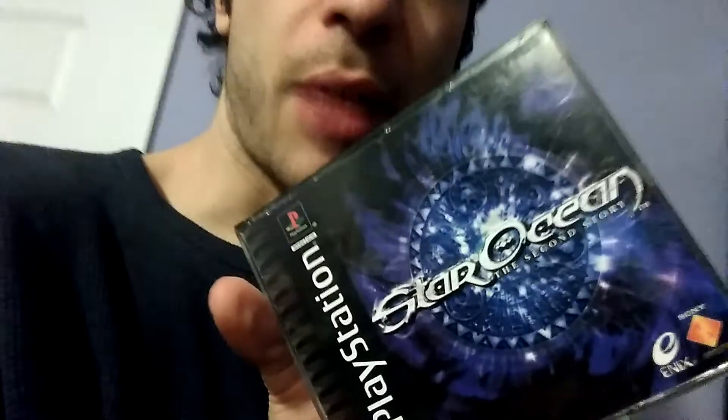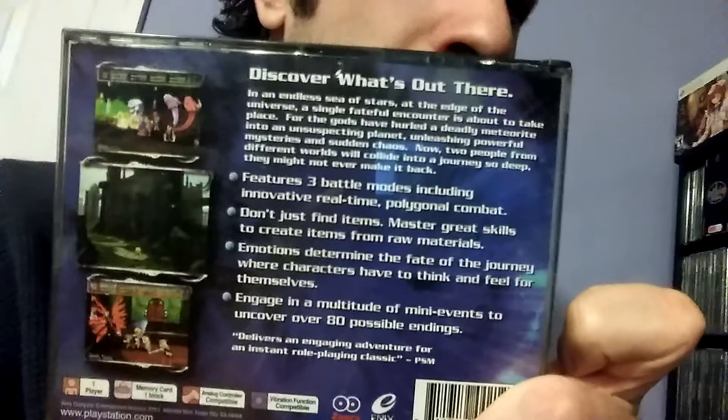Star Ocean: The Second Story — an RPG from Enix, and the first Star Ocean game released in America. I've owned this game for a really long time and still haven't played through it. Star Ocean: The Second Story has some of the worst voice acting I've ever heard in a video game, to the point where it's actually kind of funny. But it's definitely an RPG with a lot of content and deep gameplay, with a cool sci-fi theme. I tried getting into the first one and it kind of turned me off, but I'm still going to try the second one.